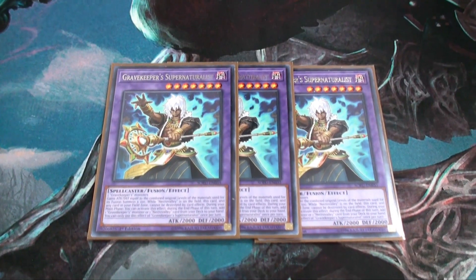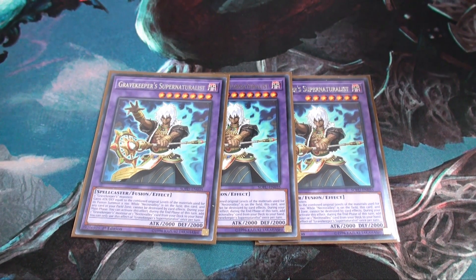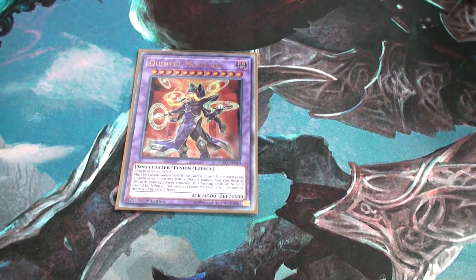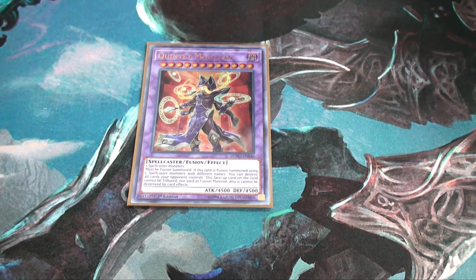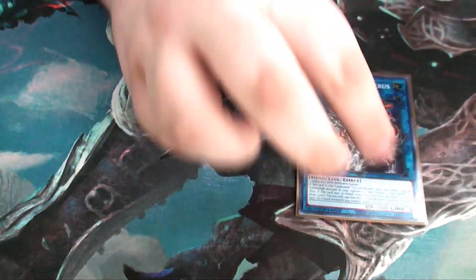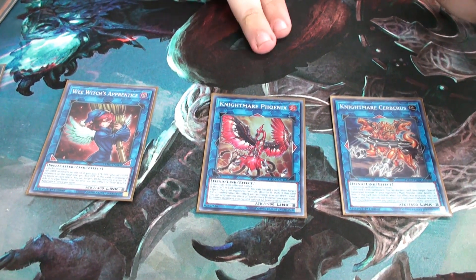The extra deck: three copies of Supernaturalist — he's the boss monster of the deck. He can search one card during the end phase and he's a 3200 beat stick when his effect is on. One Quintet Magician — this rarely comes up, but when it does it's really good. He's a non-targetable beat stick that destroys your opponent's entire field when he comes out.